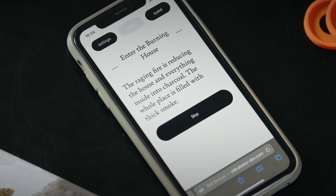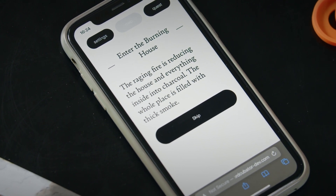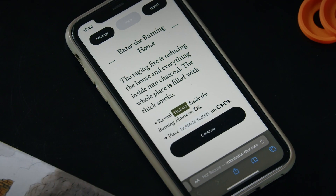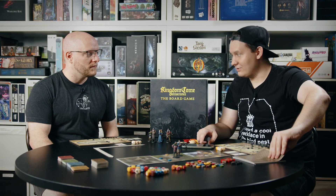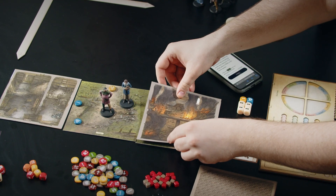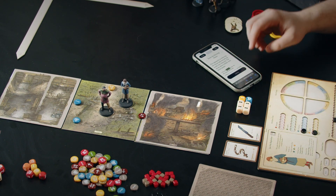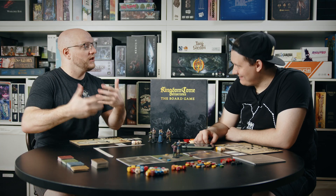I'll click into the app. 'The raging fire is reducing the house and everything inside it to charcoal. The whole place is filled with thick smoke.' The app is telling us some story. We can skip through it, and each of these steps is the setup information the app gives us. We are supposed to explore the interior of the burning house and place a passage token here so that you can go into the interior. So the map can develop not only by spreading out but also by growing vertically.